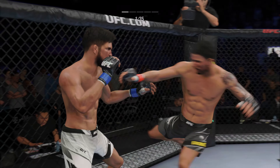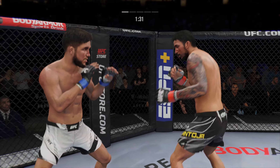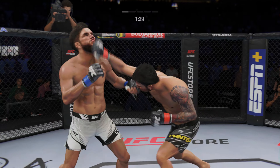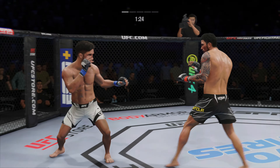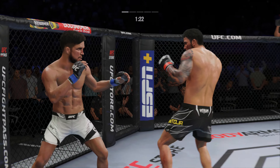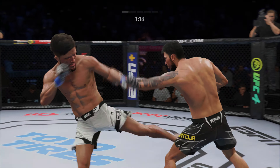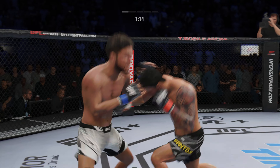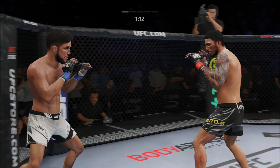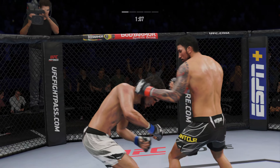What a punch! Connects with the one-two. Throws the right hand there. Got clipped with the right hand. Look at how he turns his hip over when he throws that kick. Back and forth we go. Keeps going back to that jab, keeps throwing that jab but unable to land.